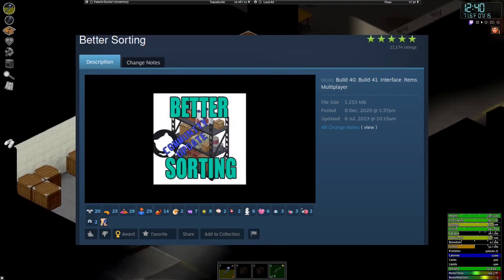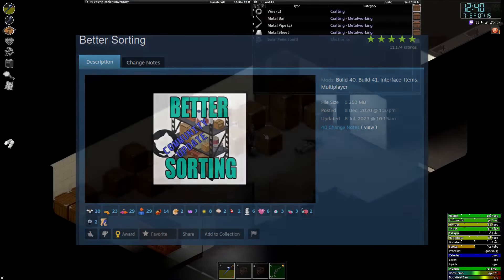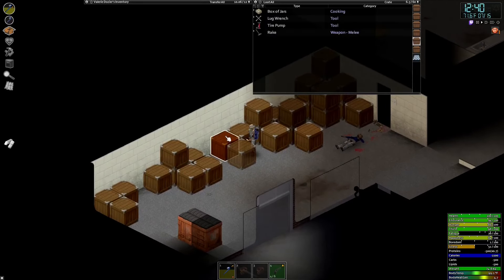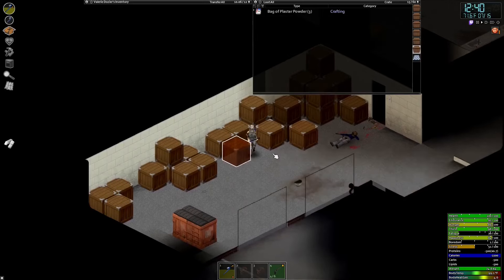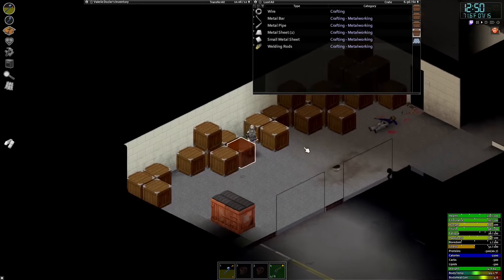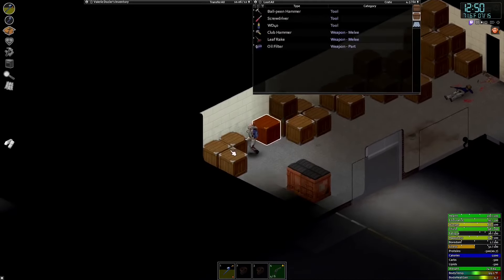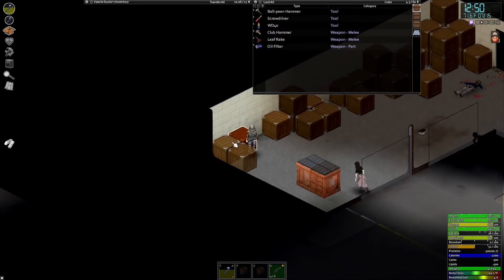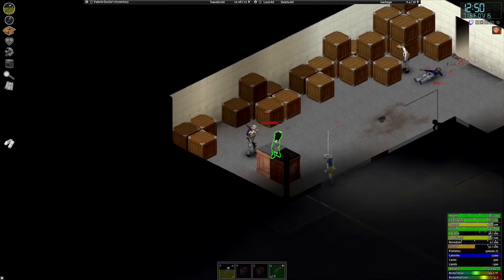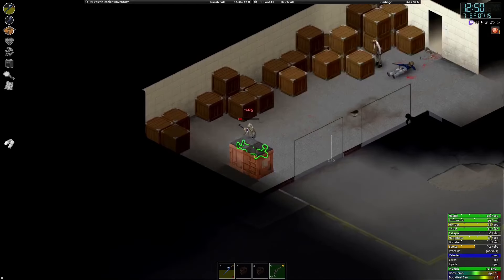Sorting items can often be a pain in Project Zomboid, especially for newer players. This mod adds in a ton of much needed item tags to various items that you can find in the game, and it better labels them by their purpose. For example, instead of labeling a beer can as food, this mod labels it as food-beverage. So you will no longer get confused between beer cans and cobs of corn.